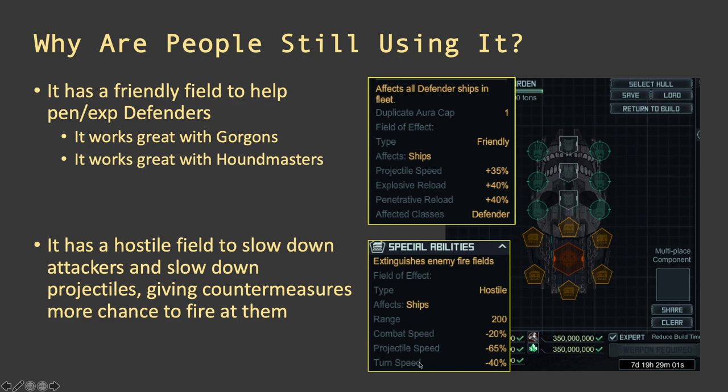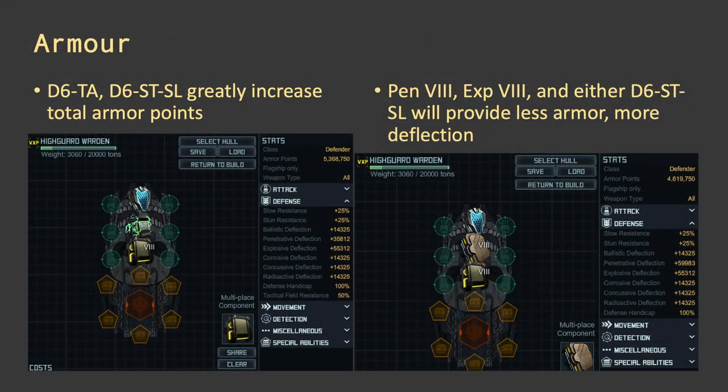Then it has a hostile field with a big range of 200 that reduces combat speed, turn speed, and projectile speed of attackers. On one hand it's making your countermeasures travel faster with longer range and faster projectile speed, and on the other it's making enemies move slower with a debuff on projectile speed. This hostile field can be countered if enemies have tactical field resistance — if they have 50% resistance, these effects will be cut in half, but it's still something.